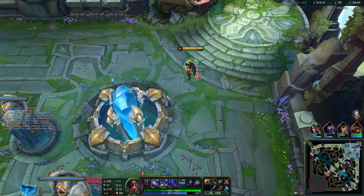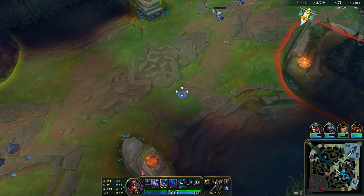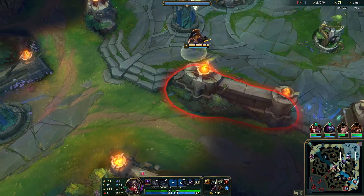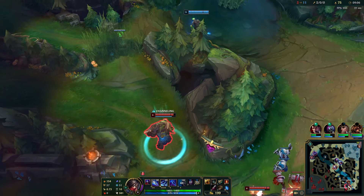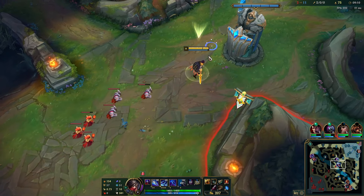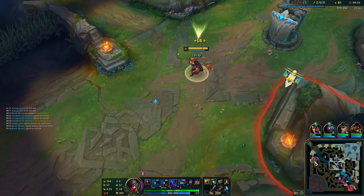As long as you don't die, basically they can't come back — you can just keep out-rotating them, out-pushing them, clear every minion. I actually alt-tab which you shouldn't do. Anyway, I'm just gonna make sure I get every CS here. Nice, auto — perfect.